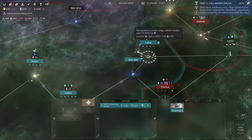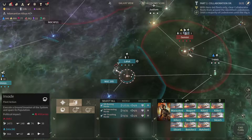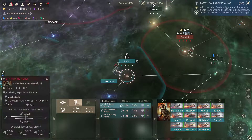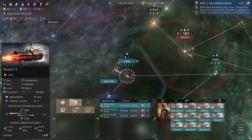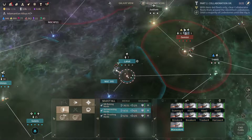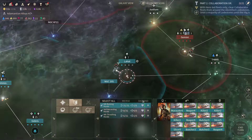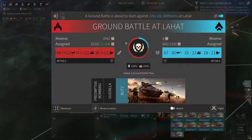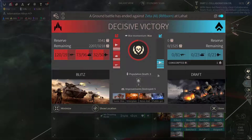Now that we've explored all of this part of the galaxy, let's move on. I suppose it's slowly time to start the ground invasion here at Lahat — we have more than enough manpower to deal with them. A couple of Reapers, and I'm gonna add another Reaper and potentially a Marauder to this fleet. Let's start the ground invasion and go for the Blitz Tactics. There we go — we captured the system.